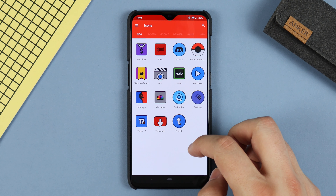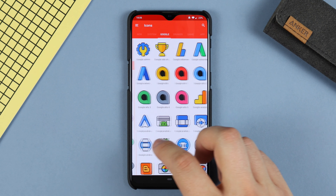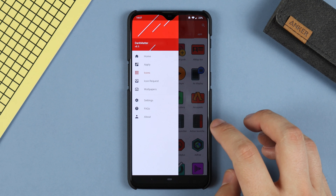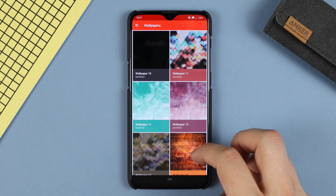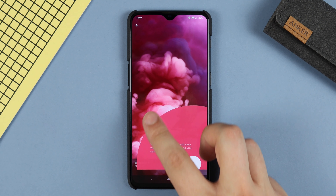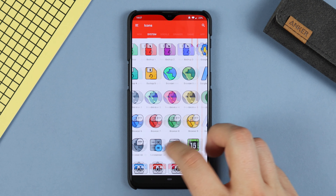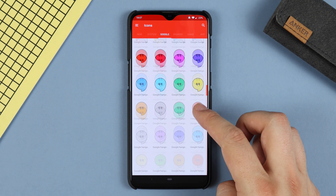Next up we have the Dark Matter icon pack, with around 2,890 icons and 108 cloud wallpapers. This isn't necessarily anything you haven't seen before in regards to a black outline and coloured inserts, however this is one of the cleaner icon packs that has this colour scheme and art style to it. A lot of the wallpapers come from Unsplash, which a ton of wallpaper applications use, and some do look quite nice. Because it has the dark outline, it's going to look pretty good with a variety of different setups, whether you've got a busy wallpaper or a very minimal one.